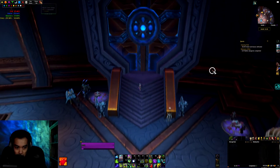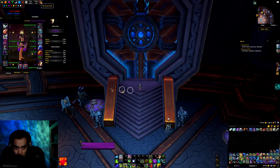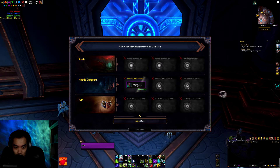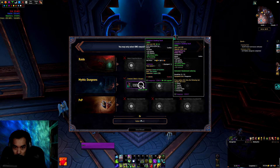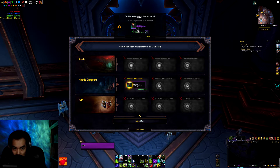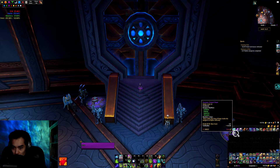Checking my Horde Demon Hunter next. I think I'll just leave my loot spec as Vengeance. Got 304 hands — they're actually the same ones that I have right now, but much higher item level. Yeah, 16 item levels higher — definitely a nice upgrade. Got a Depot 15 on this toon for our key.